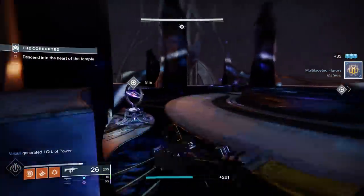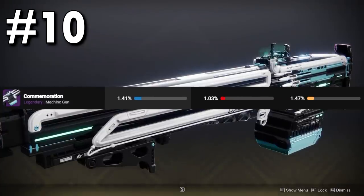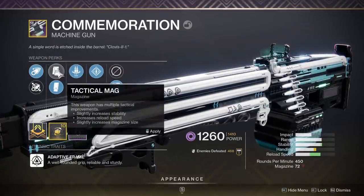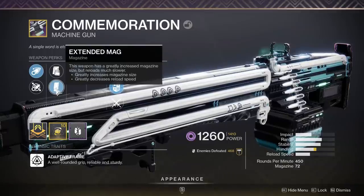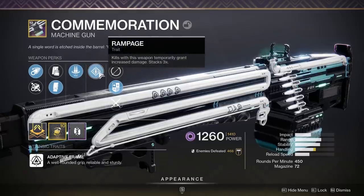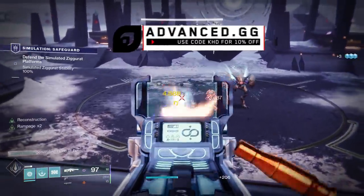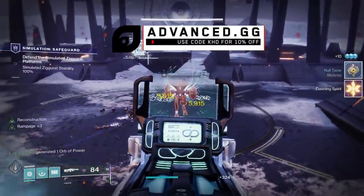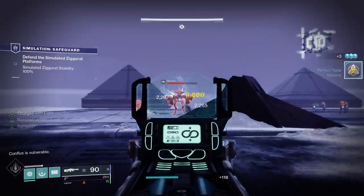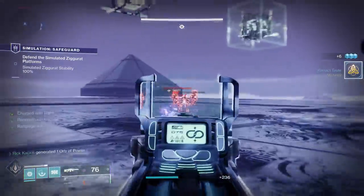At number 10, we have the Commemoration Legendary Machine Gun from the Deep Stone Crypt Raid. For all of these weapons, I'm going to be showing off my best rolls — these are what you're going to be seeing in the background gameplay. I got the utter god roll for the Commemoration for PvE, which is Reconstruction plus Rampage and Extended Mag. This can give you 145 rounds in the magazine, all boosted with the damage increase that Rampage provides.